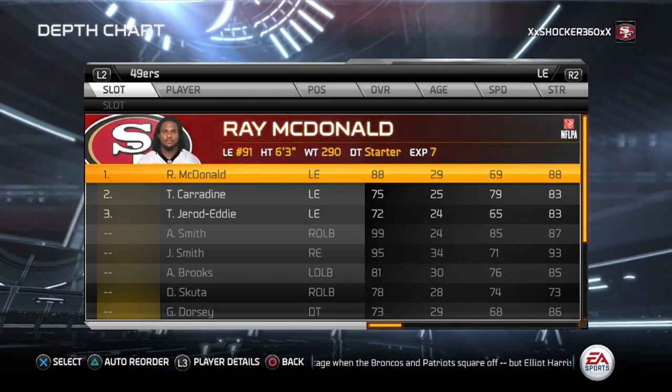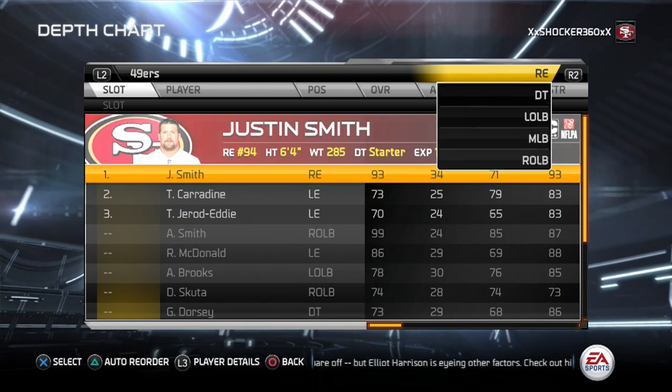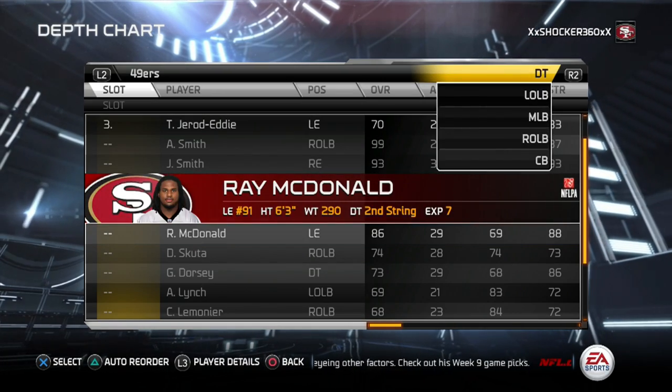Next, go to the left defensive end and put McDonald in, switching him in for Carradine. Then on the right side, put Jay Smith in for Brooks.